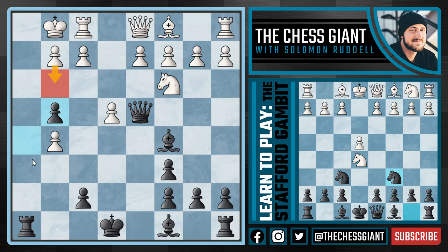Specifically attacking H2 and H1. I think the best move for White is probably G3, in which case we can play Rook H3 and we still have a very nice attack. But nearly anything else White plays — let's say a move like D3 — we're now going to play G3.